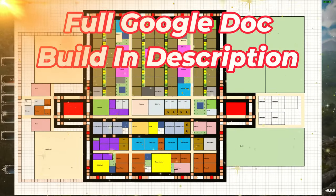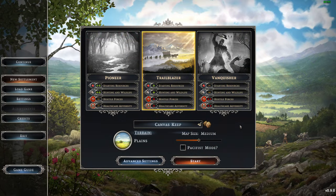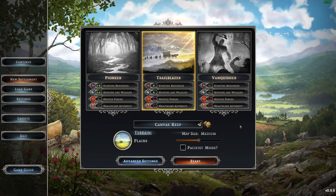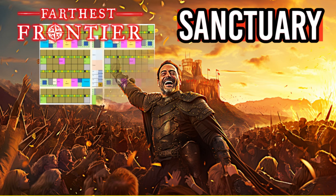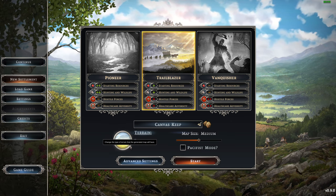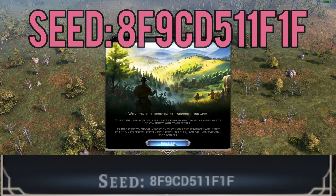Welcome to the next build for 0.9.0 Canvas Keep, in the style of my harmony build. This is for new players, people trying to learn the game, and people who don't want to burn their entire house down trying to run this at a thousand pop. This is about a 440 pop build — a very simplistic design based on my next video, the sanctuary build. We're playing on the Trailblazer difficulty on the plains, for people who just want to chill and learn the game.